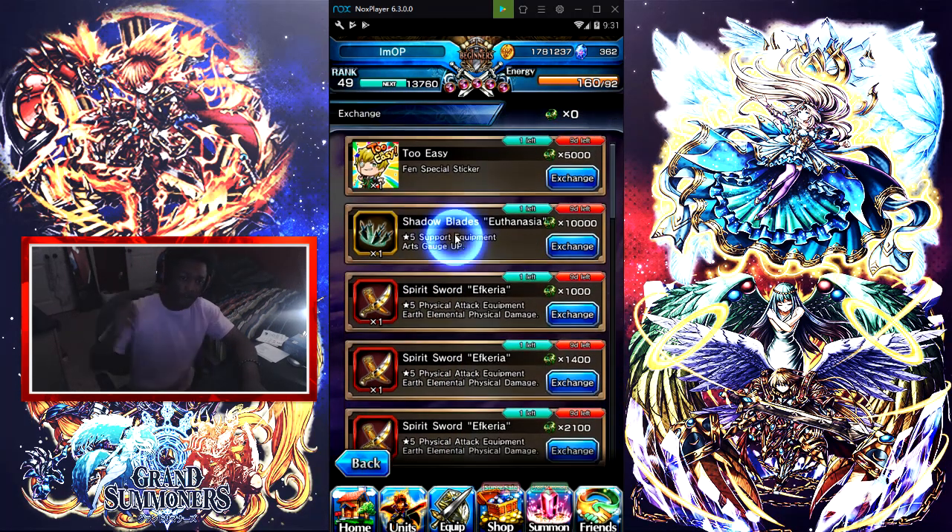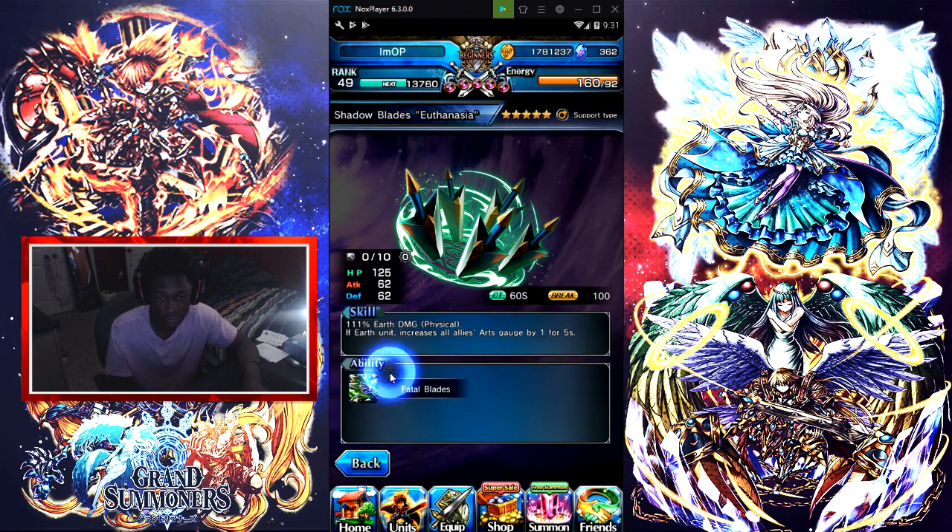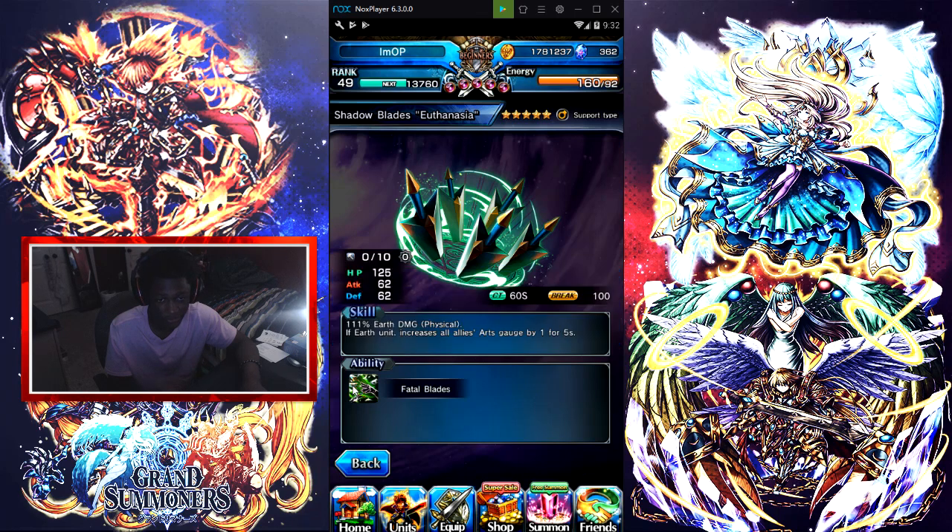Now I wasn't here for the Fin event so I really don't know all of these, but I know mostly. This one does 111 earth damage and is an earth unit that increases all allies' arch gauge by one for five seconds. The ability is damage 15% up and fills all allies' arch gauge when the boss HP is under 30% — only once. The only downside is the CT is 60 seconds. But the damage is 15% up and it fills the arch gauge when boss HP is under 30%, and it does 111 earth damage, which is pretty good.